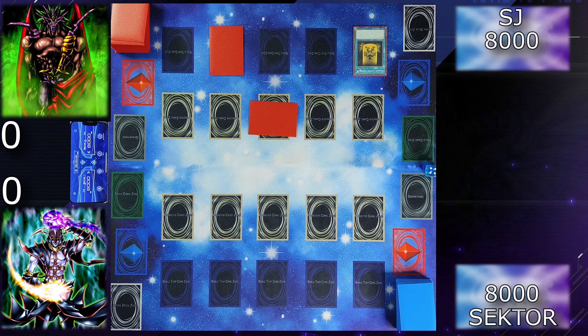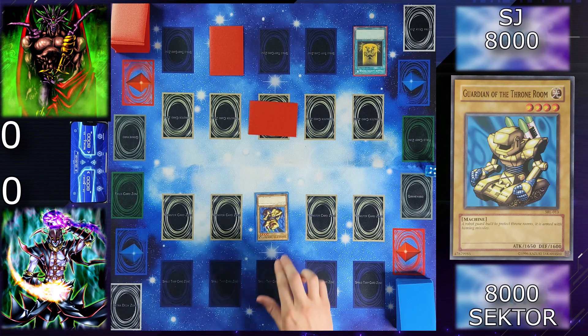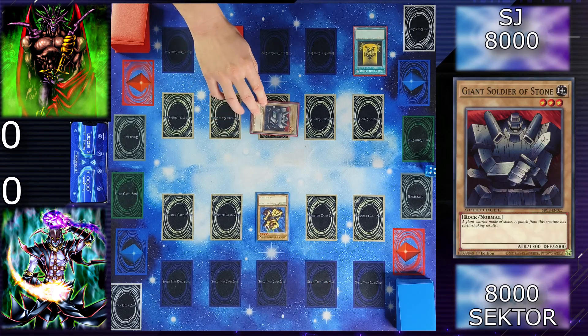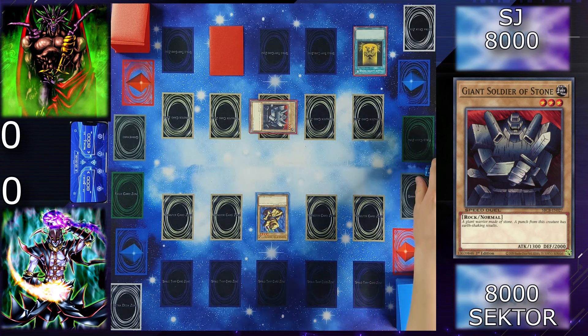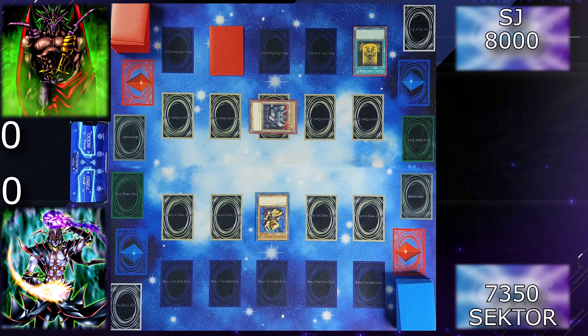Draw for turn. I'm going to normal summon my Guardian of the Throne Room. I'll proceed to battle phase and attack your face down. You attack my Giant Soldier of Stone with 2300 — yay, you lose 650.